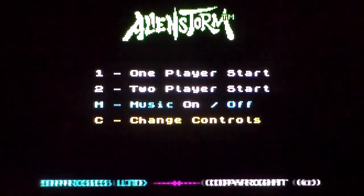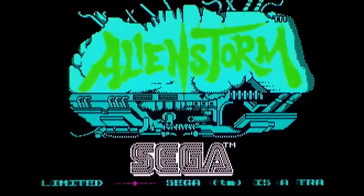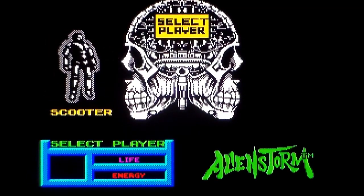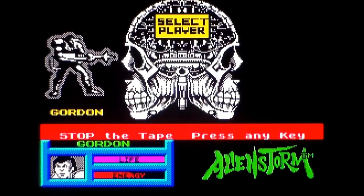One player, start. Controls: Q up, A down, O left, P right, Space fire. There are ways you can do your roll and your jump, but I really don't know how you do your special weapon. There we go - Gordon - most un-space marine name ever. Does look like the arcade. We have Monochromic Scooter, the crappiest robot name ever, and Carla. We'll go with Gordon for the purpose of comparisons to the arcade, even though we're doing the Spectrum and Commodore.